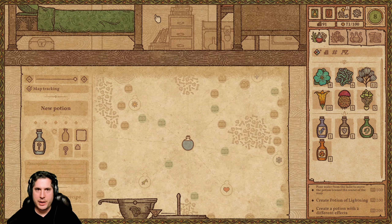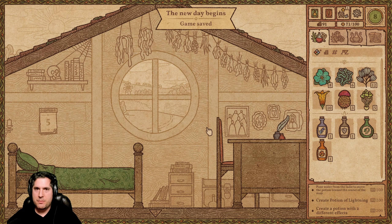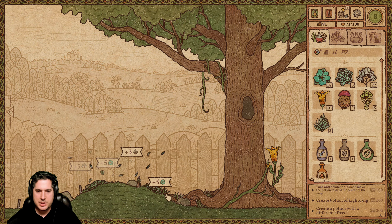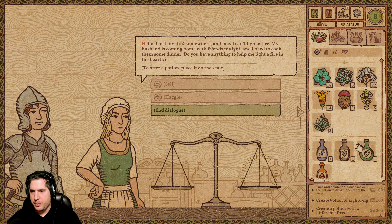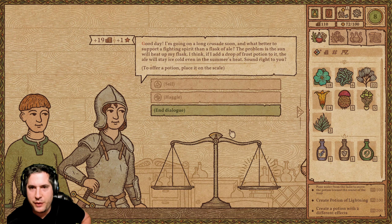Everyone's done for the day. I go upstairs, go to sleep, the day changes, and I get to do it all over again. It's beta, so I go pick my stuff — it's the next day and a brand new set of customers is waiting. One wants to light a fire, so I hand them a potion and off they go. You just get to do it again, which is fantastic.